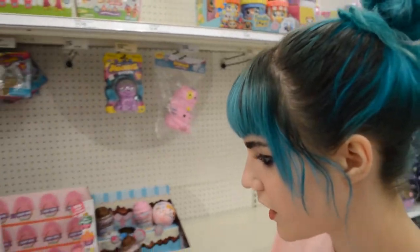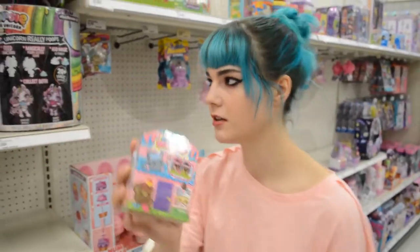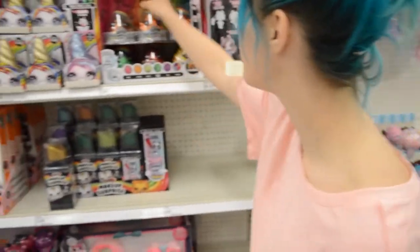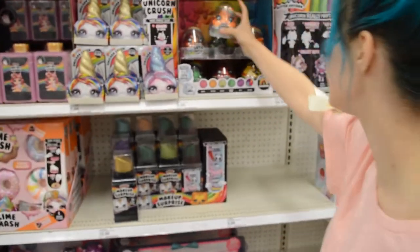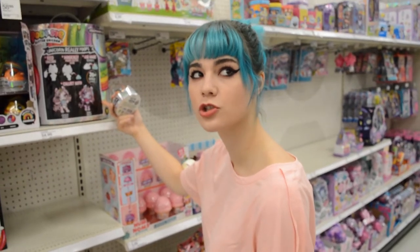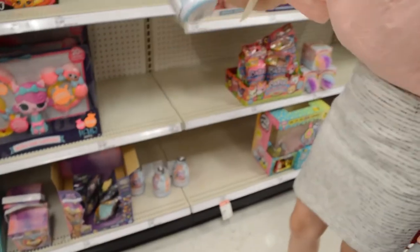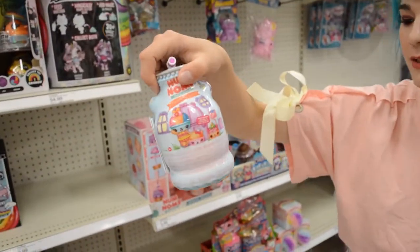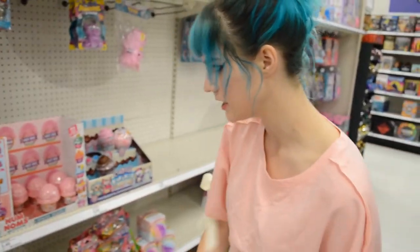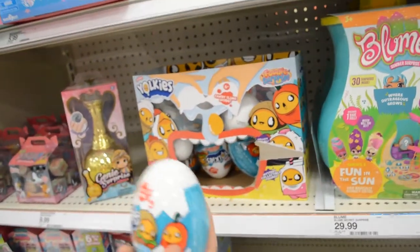Why would you make these look so horrifying? Why are their eyes so realistic? Okay so this is a really cute little kitty cat thing I think. Oh, we definitely need the Cutie Tooties — look at this huge thing! This is sixty dollars for this giant thing. You have a kitchen for your horse! Oh I don't know what that is, that's cute, that's kawaii. Oh that's pretty cute — Yokees.